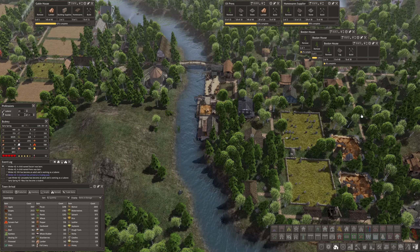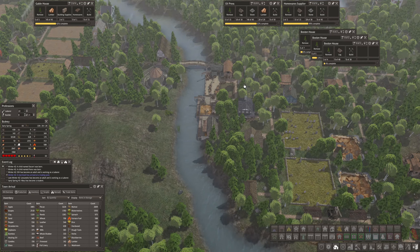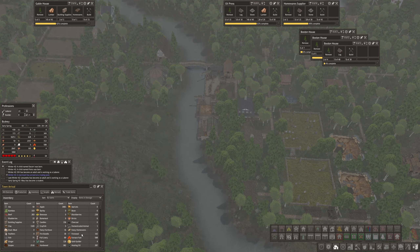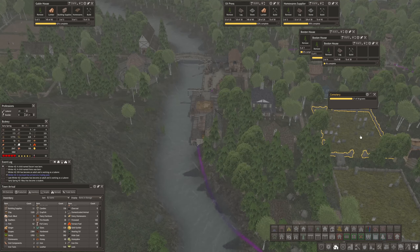Welcome back to Boston Homes. We have the oil press and homewares supplier because we can't do this without homewares. I haven't purchased any from the general trader, even though if he were offering I certainly would have. Fancy homewares — I have four of those, and regular homewares I have zero. If it's on this list that means I did receive it once upon a time, so I have actually had homewares here. The cemetery is about half full.